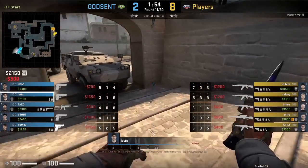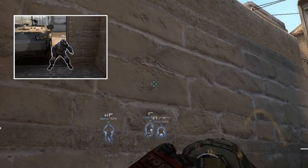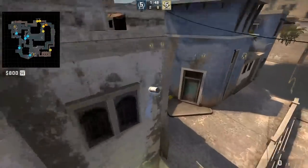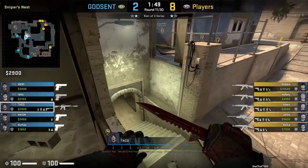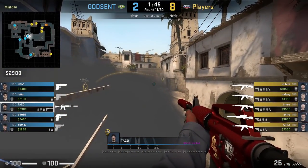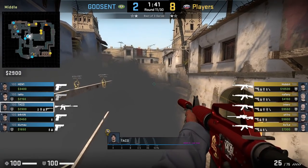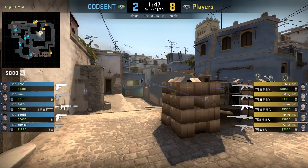Lado throws a cat one-way smoke similar to Team Spirit's. He crouches next to the vehicle, aims here, then stands up and jump throws. The smoke will land in front of the cat jump giving Taco a one-way smoke to work with. He makes a jump and repositions to the right of the railing where he holds right of the top mid boxes. Unfortunately, Taco won't get any kills from this position.